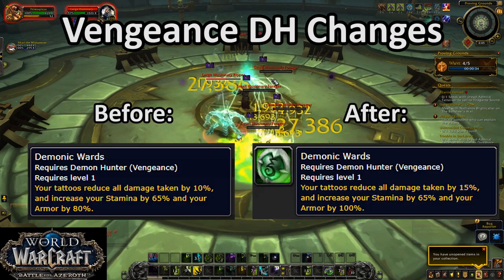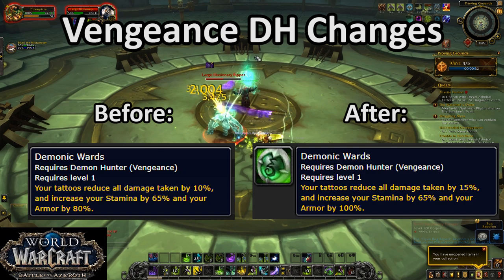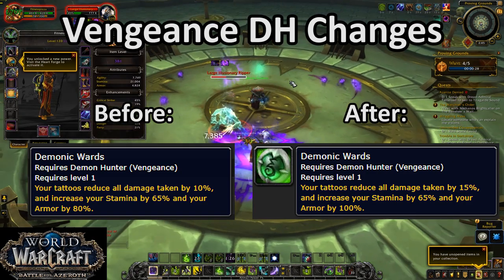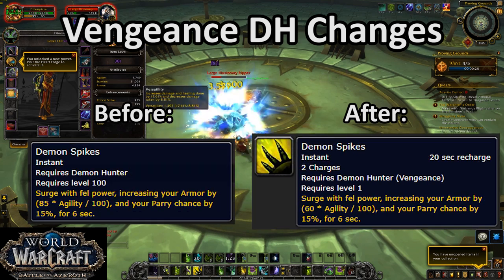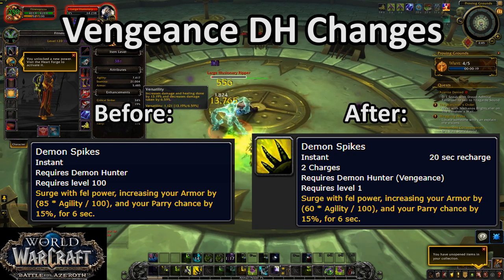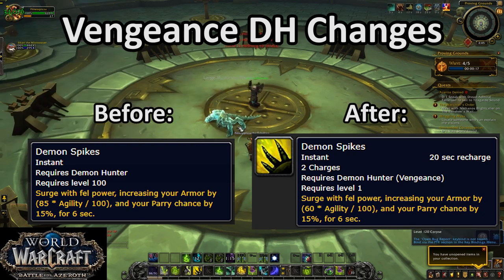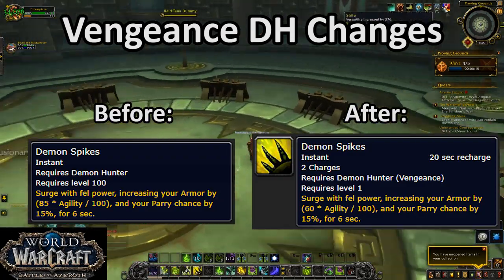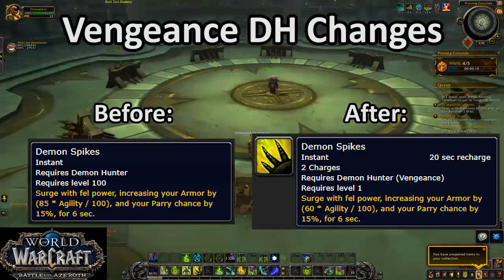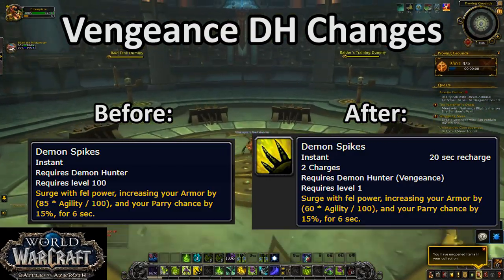Demon Hunter's base armor and damage reduction were buffed, and Demon Spikes was nerfed. This makes it so the class is roughly as tanky as it used to be when Demon Spikes is active, maybe even a little more, but a lot more tanky when it's down. That's a good move. It fixes the biggest complaint that the class had, and if anything maybe it wasn't ambitious enough, but it shows that Blizzard correctly diagnosed the problem and have taken steps to fix it.